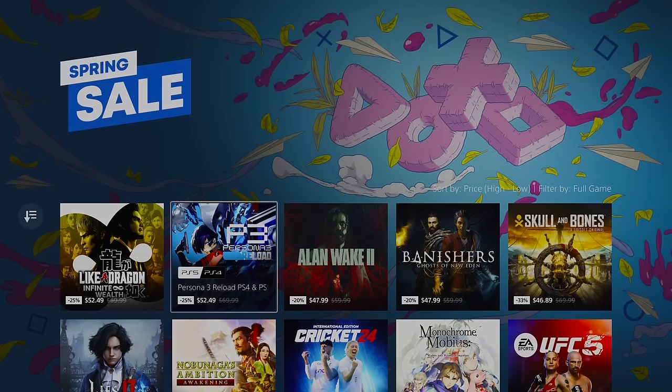I'm sorting the list by price, highest first to cheapest. If you're on a budget and don't want games over $20, just skip to that part of the video. We're going to click into the games and let the trailer silently play in the background so you can get some gameplay and an idea of how it looks — and that way I can also avoid copyright claims from the audio. So let's get started.